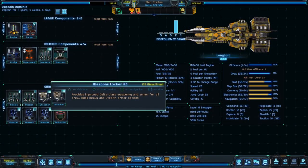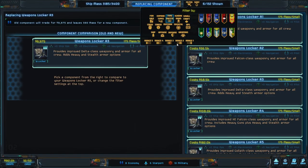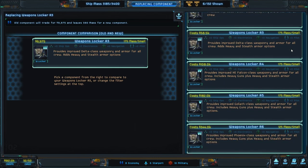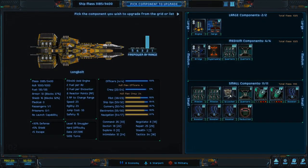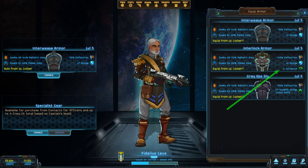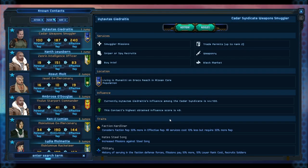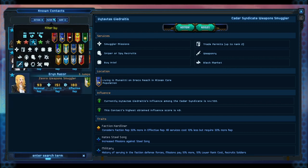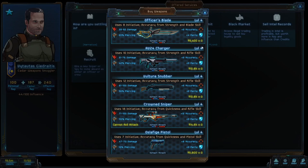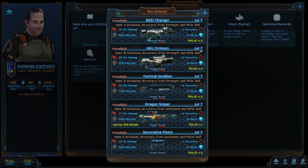Every ship comes equipped with a weapons locker, which provides your crew with weapons and armor and can be upgraded from tier one to tier seven. For new players, I advise upgrading to the A3 weapons locker as soon as possible — this should be your first ship upgrade every single time. Higher tiers provide better weapons and armor, but heavy armor takes a serious initiative hit, so a lot of veteran players never upgrade beyond tier three. Certain contacts also sell weapons and armor, and with high enough reputation you can purchase equipment slightly better than the weapons locker provides.